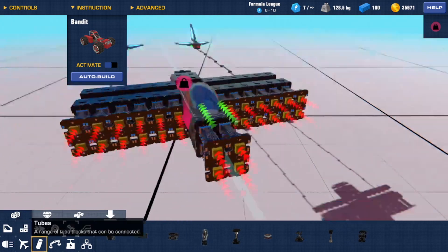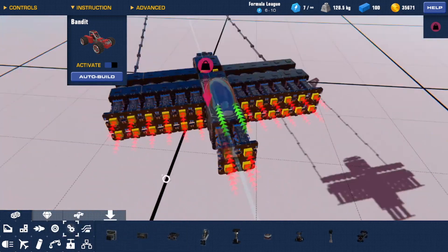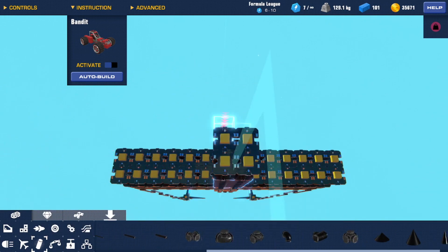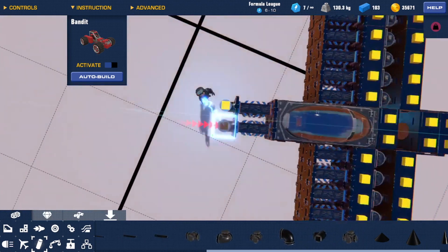We can't put these on it because as you can see it doesn't attach. So we're going to use tube blocks — I just prefer them because they're a lot more usable in more compact creations when you're doing no-drag glitch. We're going to do this.